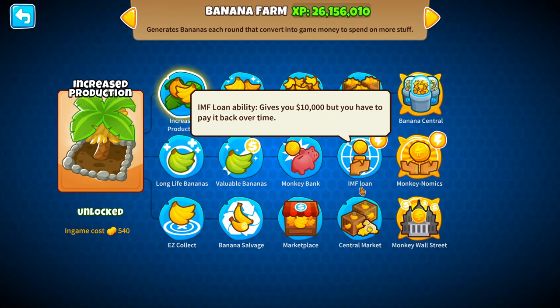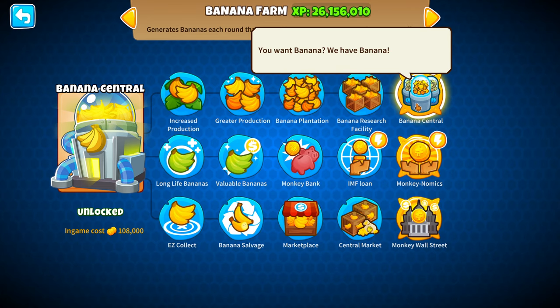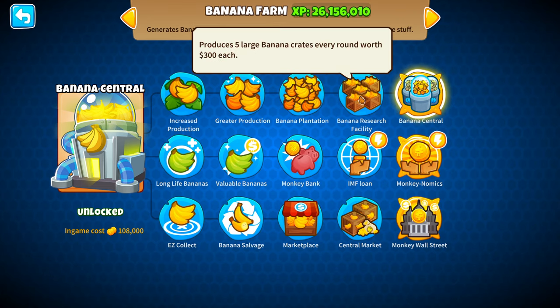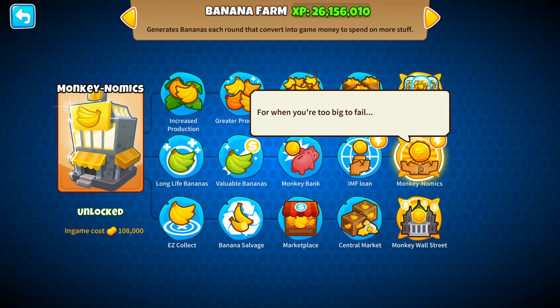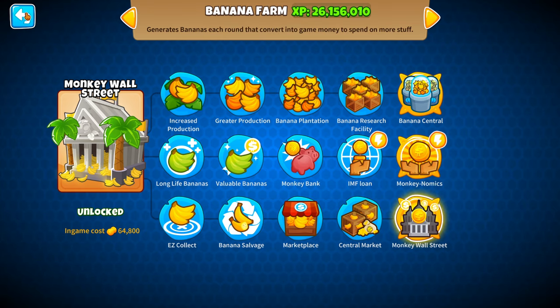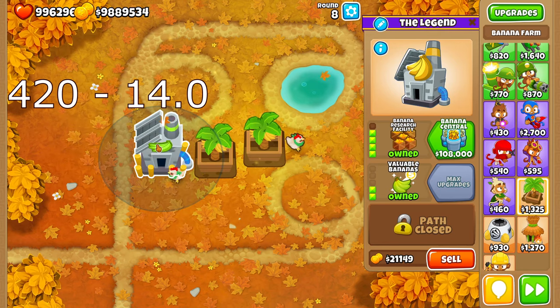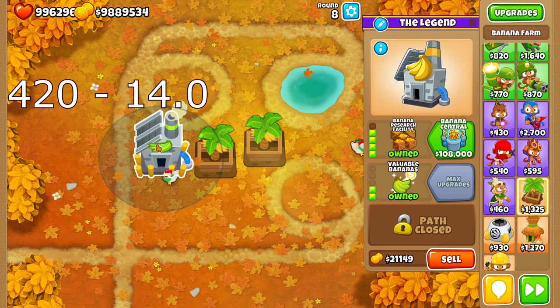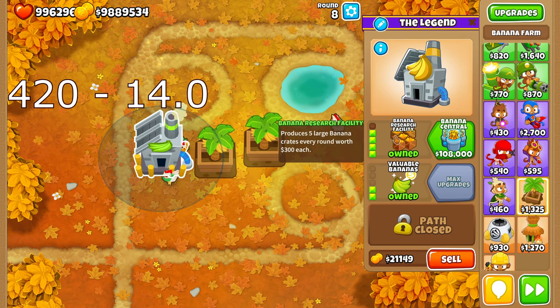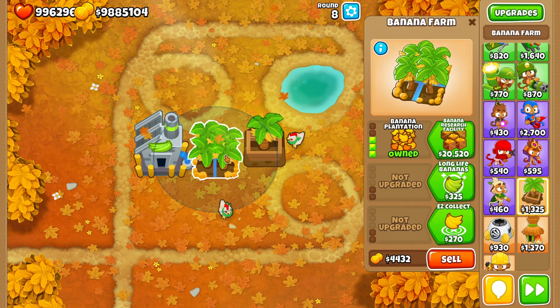Now we move on to fourth tiers - Banana Research Facility, IMF Loan, and Central Market. Fifth tiers we won't talk about too much, because if you're spending $100,000 you don't need my advice. Banana Centrals make your Banana Research Facilities make more money and increase their efficiency rating, so spamming a bunch of those with one Banana Central is really awesome. The top path 4-2-0 is going to be one of the most efficient Banana Farms in the game at a ridiculous 14.0. Banana Research Facilities are freaking awesome - if you can get one, that's great.